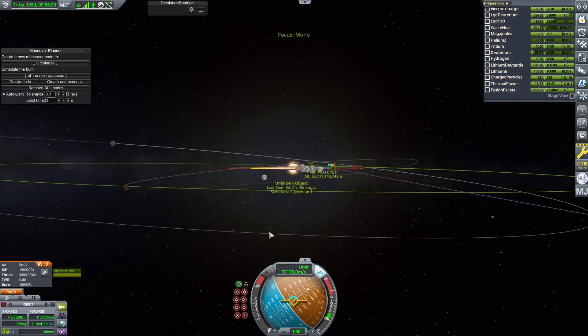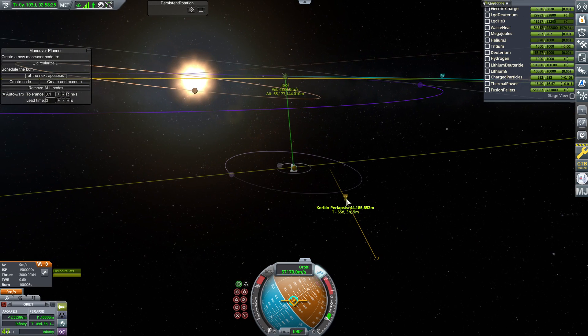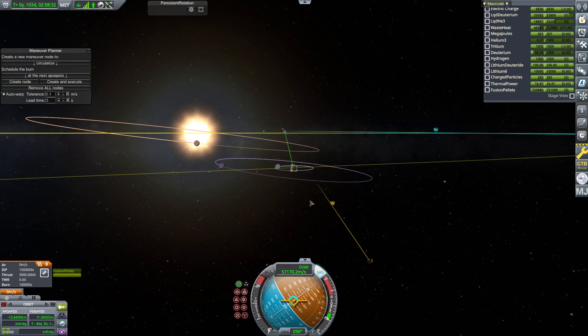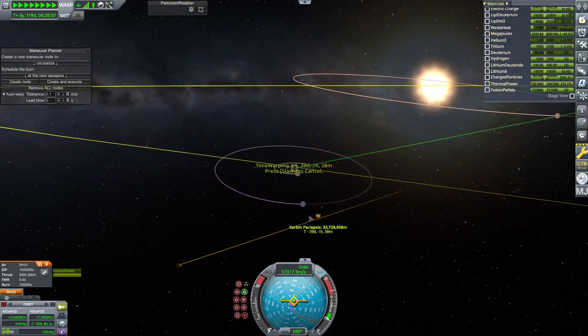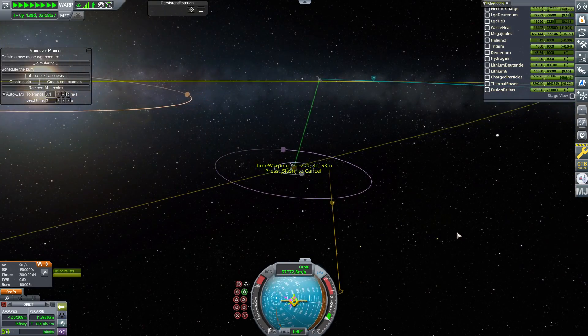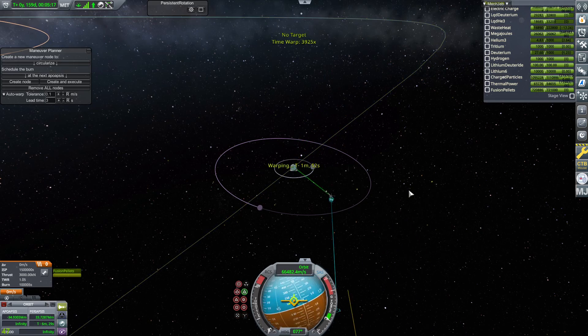Let's switch to Kerbin and see what sort of intercept we've got here. That's pretty far out — let's bring it in a little closer. We'll throw a quick save down, set to retrograde, and warp to the periapsis. It's going to be another 50-some-odd days to get back. We are cruising at a solid 60,000 meters a second!